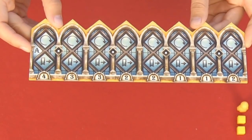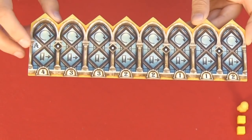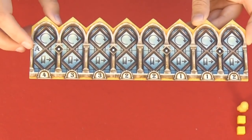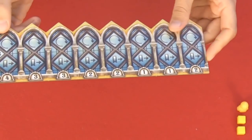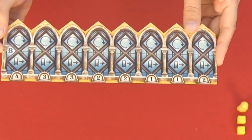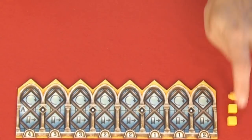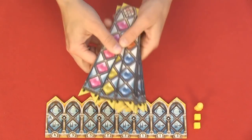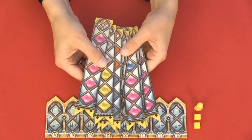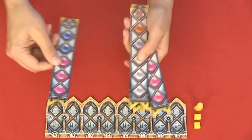Each player will choose a color and the corresponding palace board. For your first game, make sure it starts with side A up. There's also a side B, and the end scoring will be a little bit different on that side. Each player will get a glacier and two cubes. Then you will have these eight pattern strips — shuffle them, mix them together, and place them to your palace.